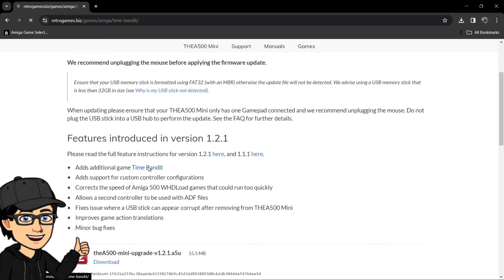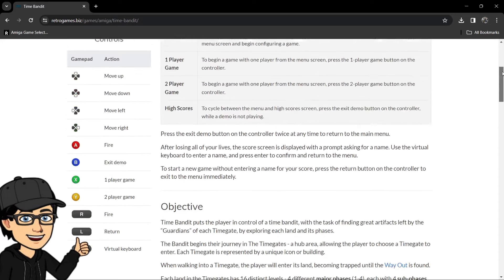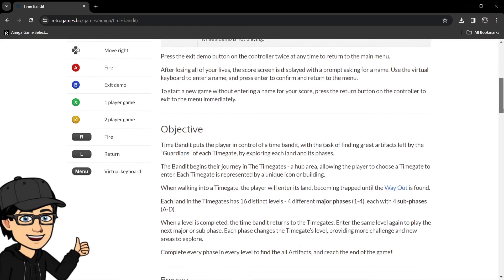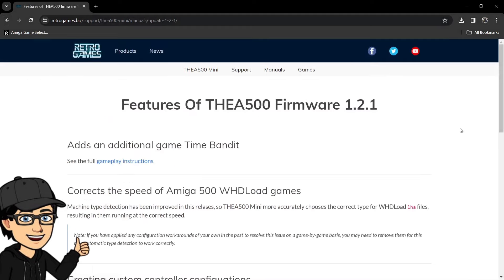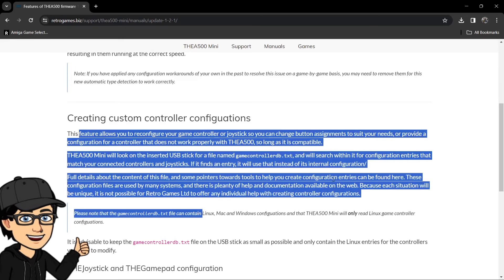Time Bandit itself — I know of the game though I don't think I personally played it — is the new free game you're getting with the 1.2.1 update. The default buttons are shown there, and as mentioned, the new update allows you to customize how you configure your controller. If we look at the 1.2.1 section, it goes into more depth on creating custom controller configurations, with all the information you need right there.